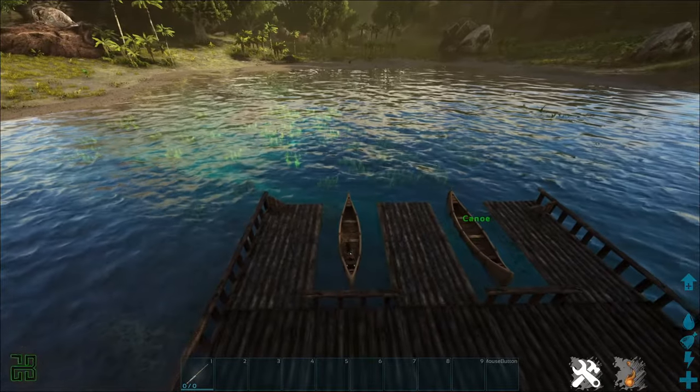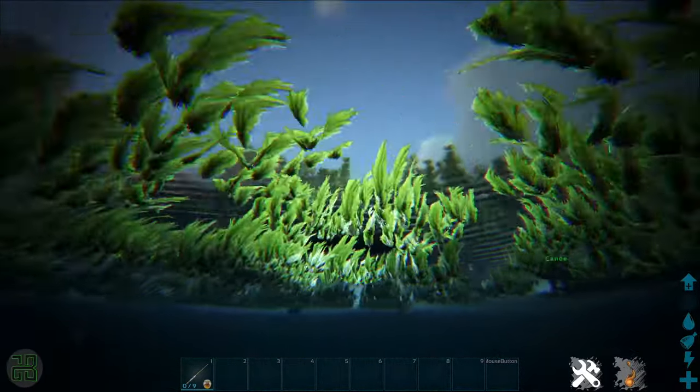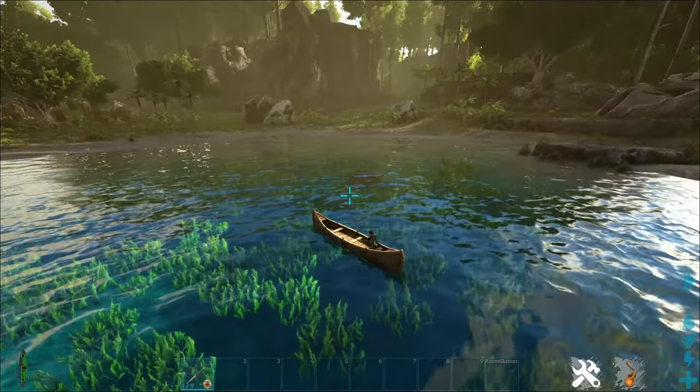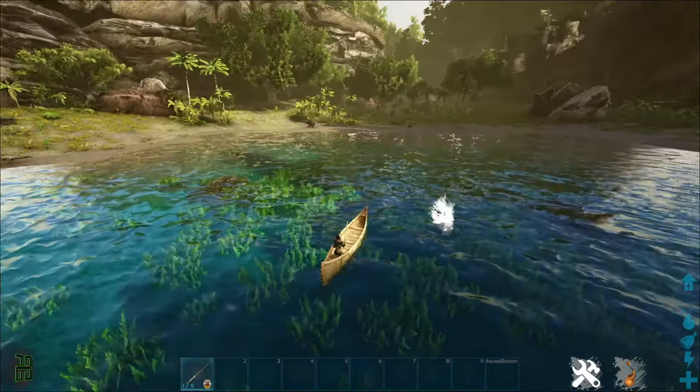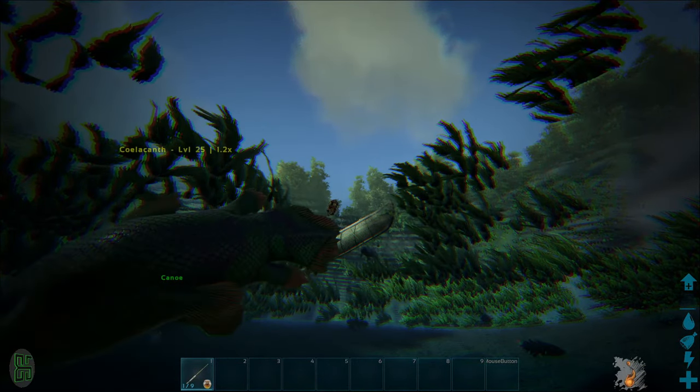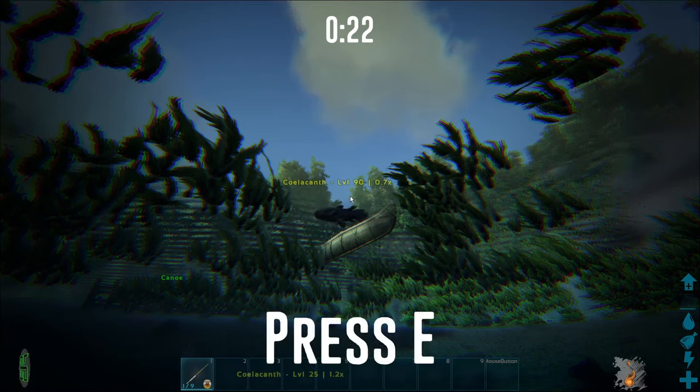Once you have the rod, bait, and seat, all you have to do is cast your line and wait. After a bit of time, eventually one of the fish will take the bait and you'll get prompted with quick time events. All you have to do is push the corresponding buttons that appear on the screen. Don't rush too hard though — you have 23 seconds to do this, which is plenty of time.